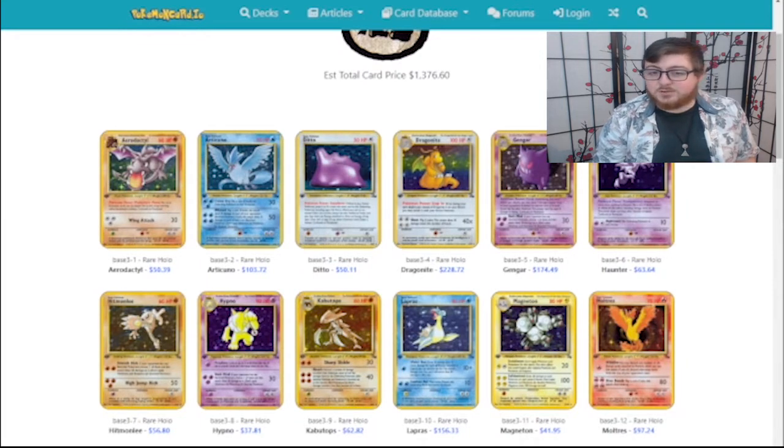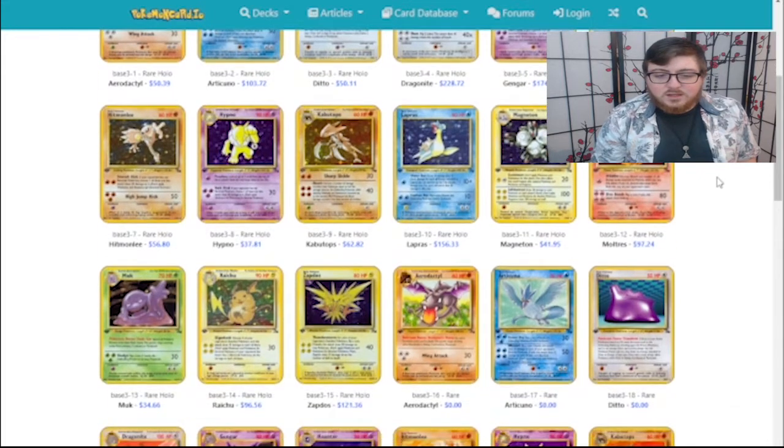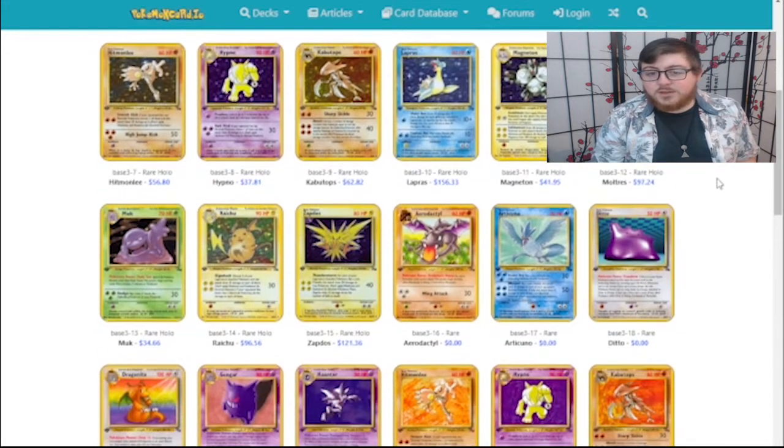Ditto just transforms into my opponent's active Pokemon. Gengar is cool but slow. I remember Lapras being a lot of fun in the video games — its Water Gun just does a lot of damage the more water you put on it.